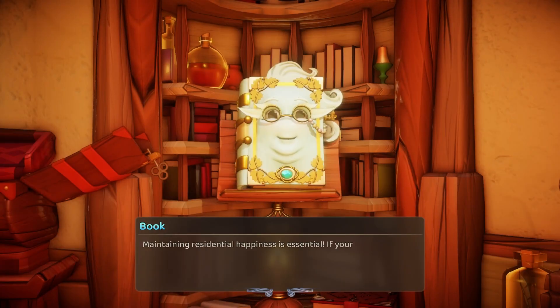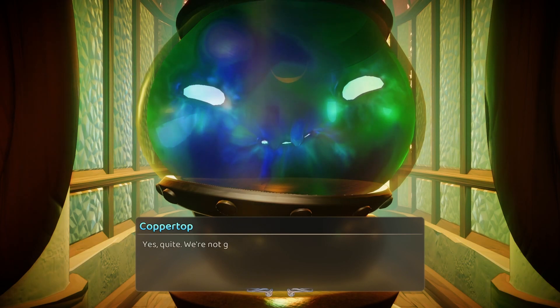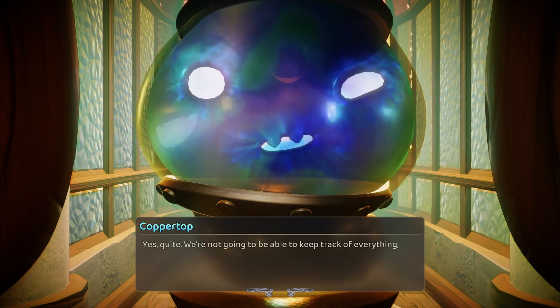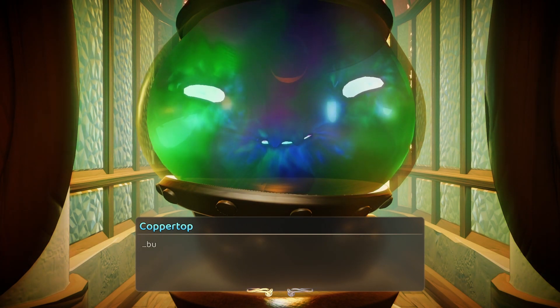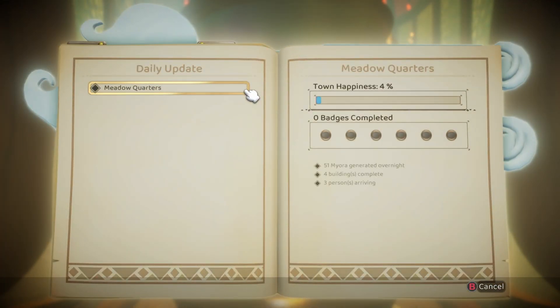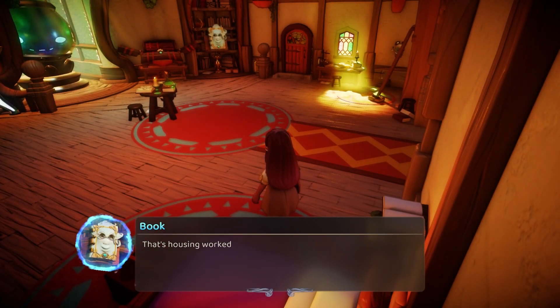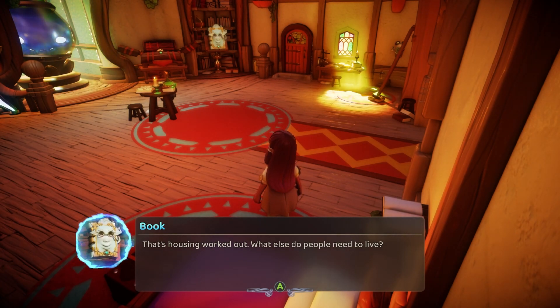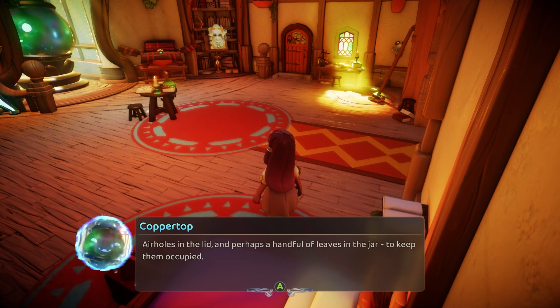Maintaining residential happiness is essential. If your residents become dissatisfied, they'll eventually leave town. And then who will listen to Coppertop's stories? We're not going to be able to keep track of everything, but it ought to be enough to get you going in the right direction each day. We can see badges completed, town happiness 4% — something to work on. That's housing worked out. What else do people need to live? Air holes in the lid and perhaps a handful of leaves in the jar to keep them occupied.